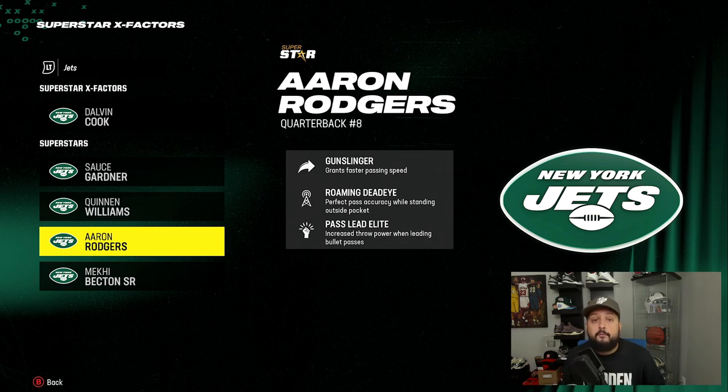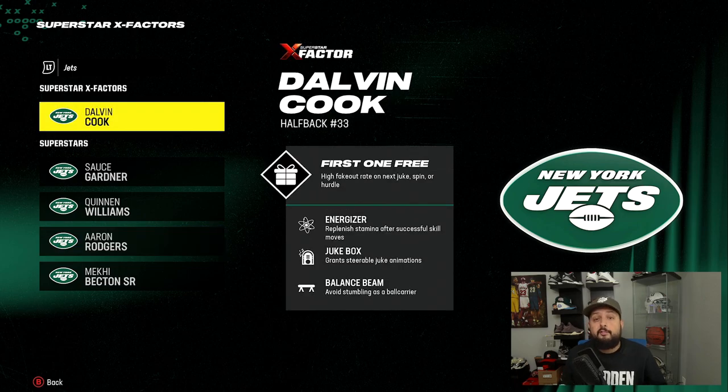So if you're an ultimate team player, you definitely want to always try to get a quarterback that can get these abilities. And if you're playing franchise, there are six teams that have quarterbacks with these abilities: the Jets, the Bills, the Bengals, the Chargers, the Eagles, and the Chiefs. If you don't have these abilities it's not like you can't pass, but these are definitely some of the best abilities in the game, bar none.